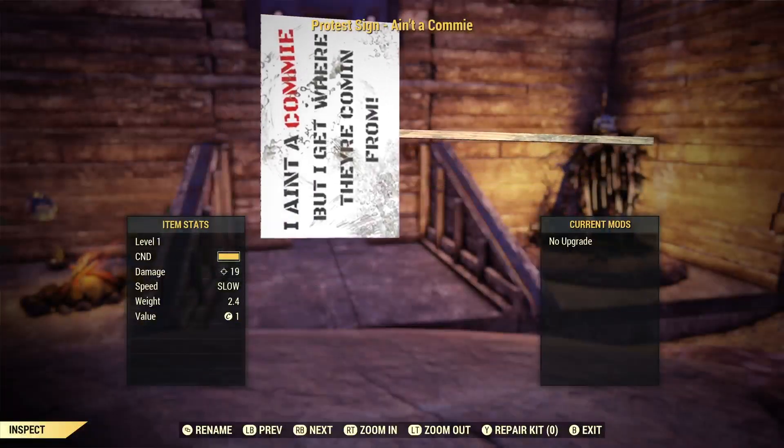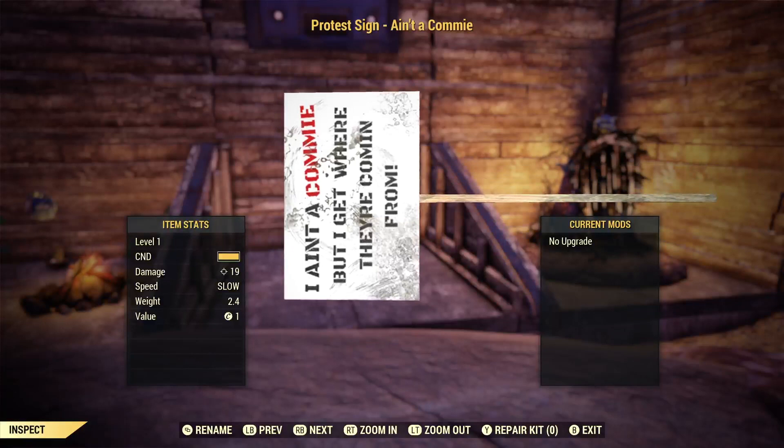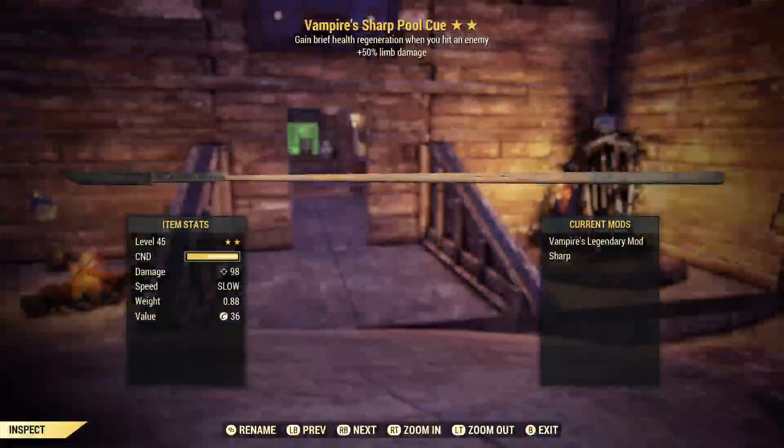Next up I have the protest sign — Ain't a Commie. I went to the Miner's Monument and picked up a whole bunch of these, but I figured this was actually the funniest one. It reads: 'I ain't a commie, but I get where they're coming from!' with an exclamation point. My girlfriend's laughing at it too. I don't even know if there are modifications for protest signs. All I have is a level one, so this is probably going to be the worst weapon we have — but in my opinion, this will be the most enjoyable to use.